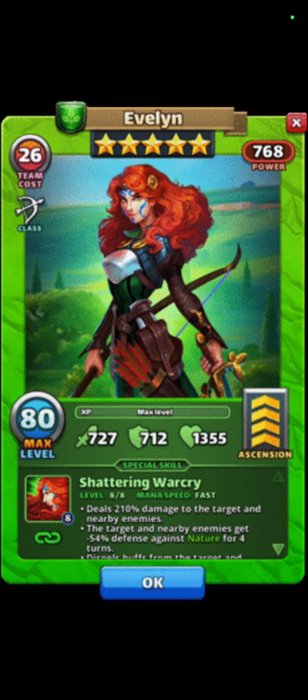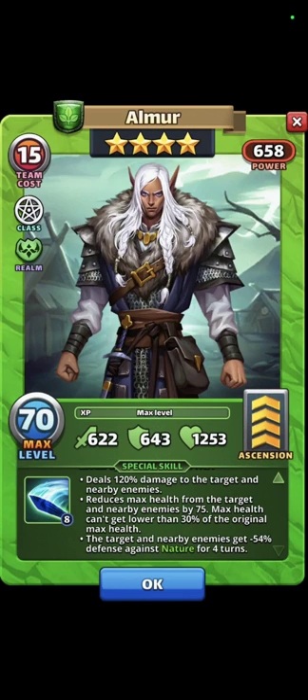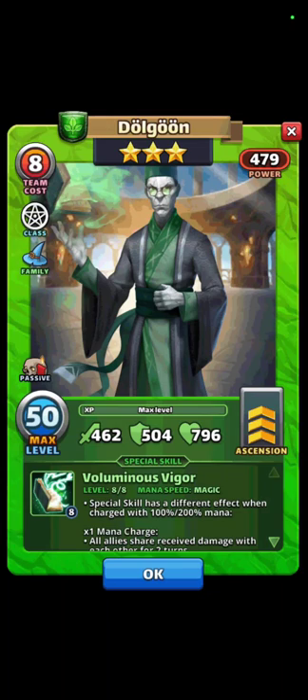Starting with number one: elemental defensive down. The best one is Evelyn. She's a green five-star and she maxes out at minus 54 percent elemental defensive down. If you don't have her, you could use the four-star Almer. He also maxes out at minus 54 percent elemental defensive down. Evelyn and Almer are the only green elemental defensive down heroes at this time.